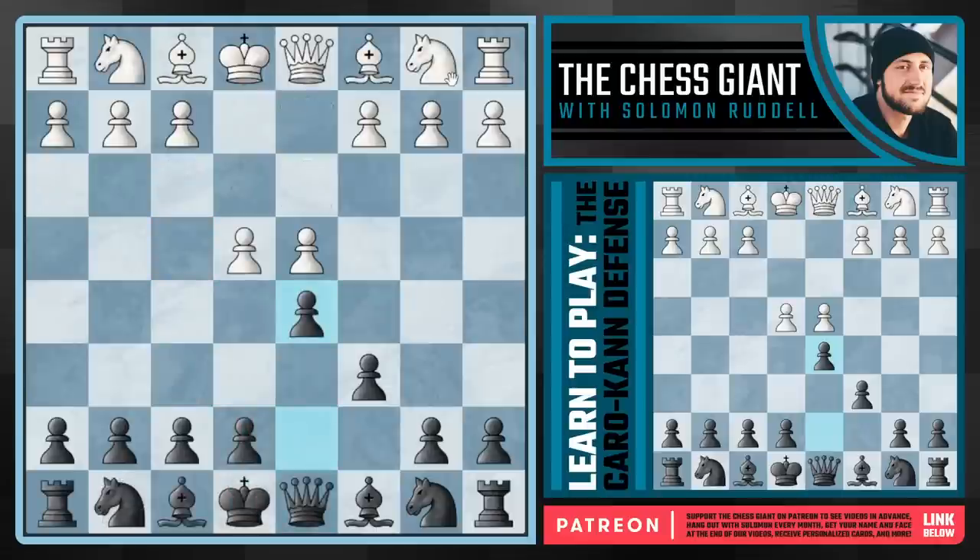That covers what to do against Nc3 — it's pretty simple. I just recommend taking on e4 and then playing Nf6. If you face Ng3, throw your h pawn down like crazy. And if they take on f6, take back with the e pawn, naturally develop, and really go after the white king if white refuses to castle quickly. What about the advanced variation of e5?